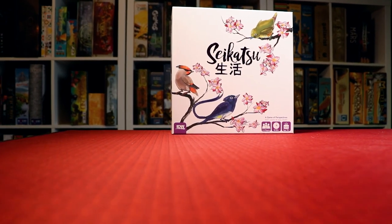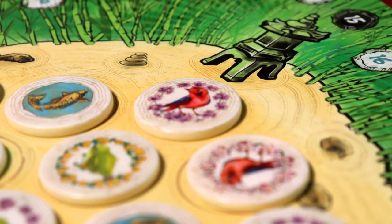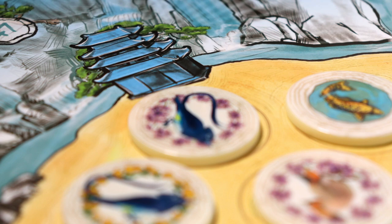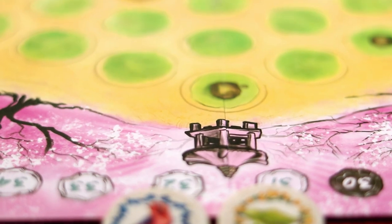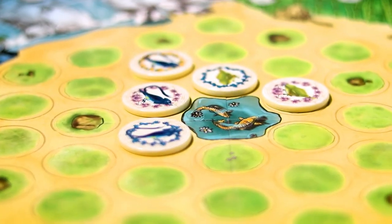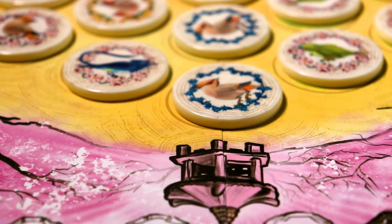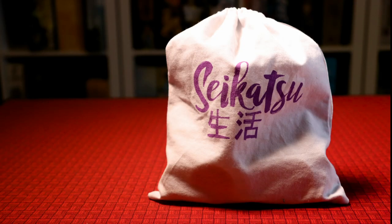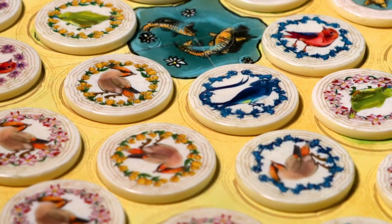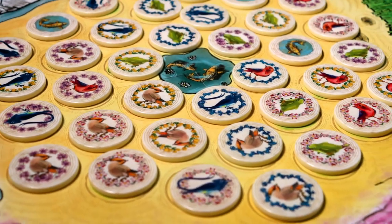Saikatsu is a game of perspectives where players create a shared garden and compete to have the most amazing view of birds and flowers in the finished garden. On your turn you play a tile from your hand, gaining points immediately by connecting birds of the same colour, and during end game scoring for the number of matching flowers in your row. At the end of your turn you draw a new tile from the bag, and play continues until all tiles are placed. Then the garden is complete and the winner is declared.